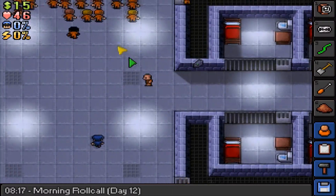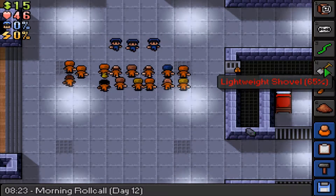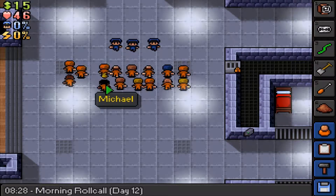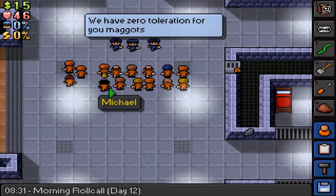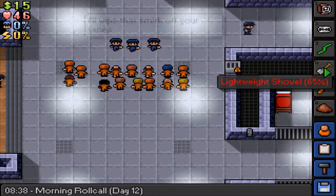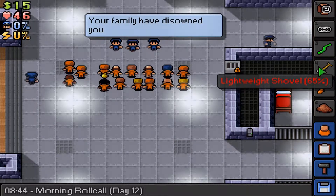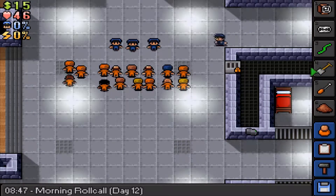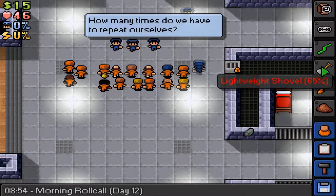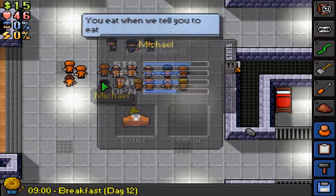I've dug a tunnel under that desk, or started digging one. We used the lightweight or flimsy shovel last episode and it went down to like 20%. But if you had just duct tape and another metal sheet you can make it into a lightweight shovel - the next level up - and it goes back to 100%. So I've managed to start digging a little tunnel.